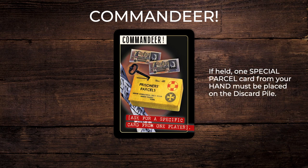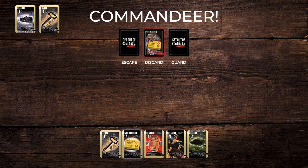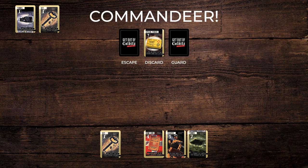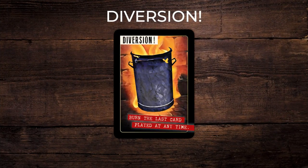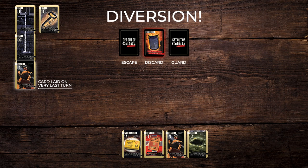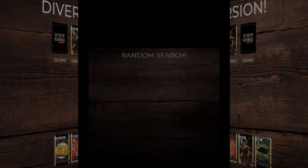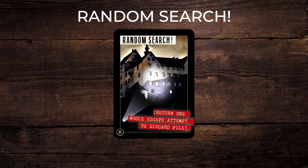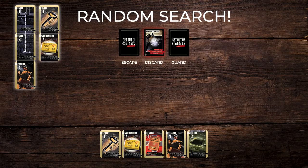Commandeer card: if held, one special parcel card from your hand must be placed on the discard pile. Diversion card: surrender only the very last card played from any escape chain to the discard pile — includes escapers. Random search, available in the expansion pack: lose one complete escape chain of your choosing.